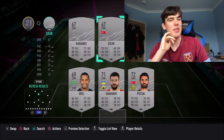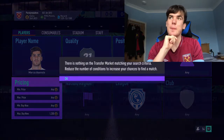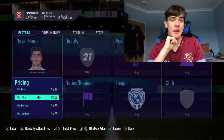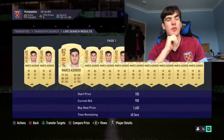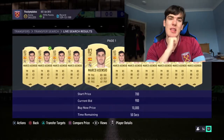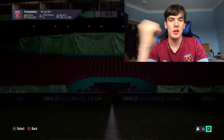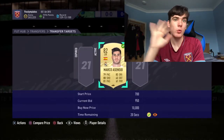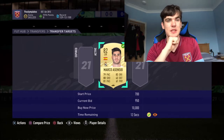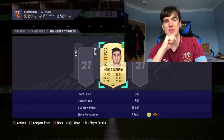The last technique is bidding on players - this is a very important one if you want to cut costs. Checking the price of Asensio, he's going for about 1.3-1.4k in buy-now, but looking at bids you can see it's much lower - going for about 900-950. That's really helpful. If you don't get them first time, try a few times; if it doesn't work, try a different player. Don't bid on all of them at the same time or you might end up with too many. You can save yourself 300-400 coins just by waiting 30 seconds.